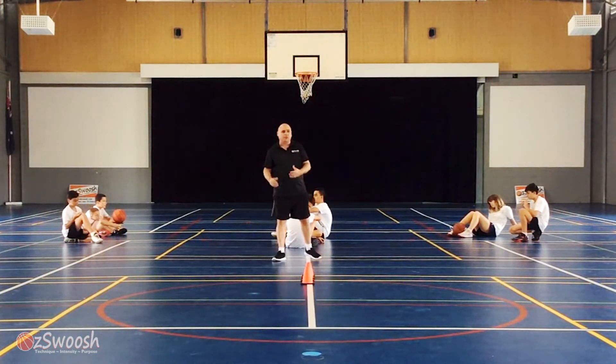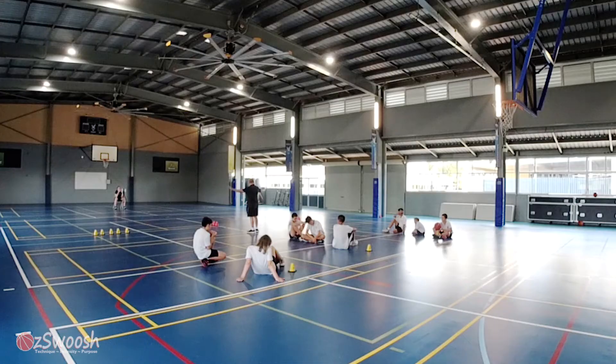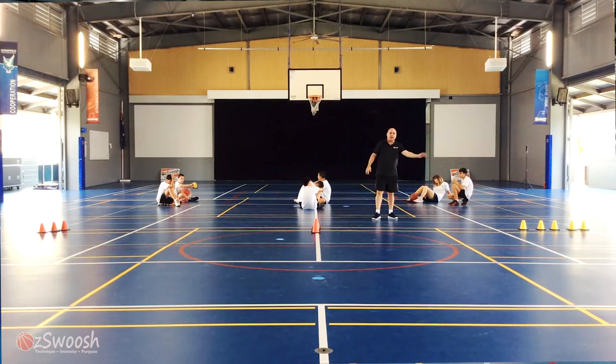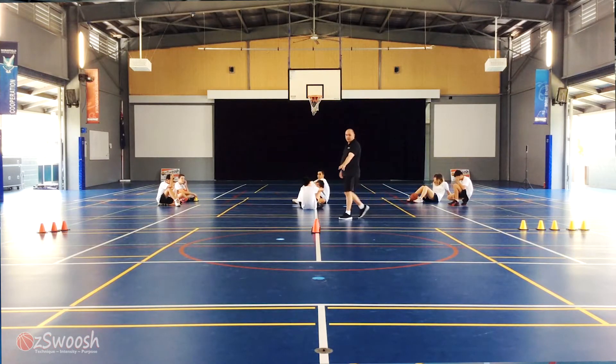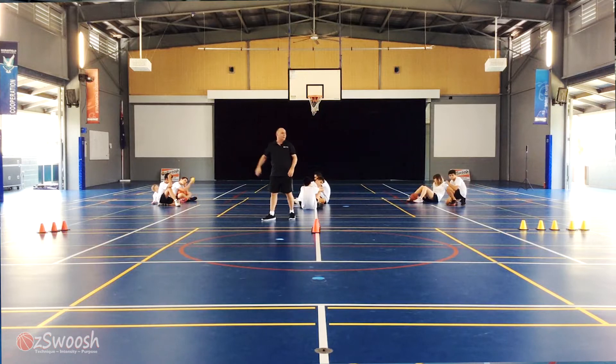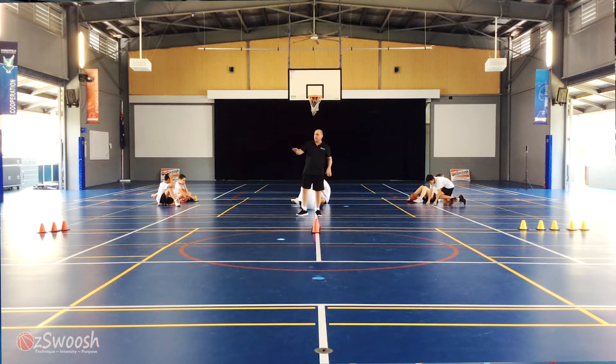This one we call Team Battleship and we have three sets of cones. Each cone represents a different type of ship. This ship here is our carrier, this one here is our destroyer, and we've got three cones which is our frigate. So: carrier, destroyer, frigate.